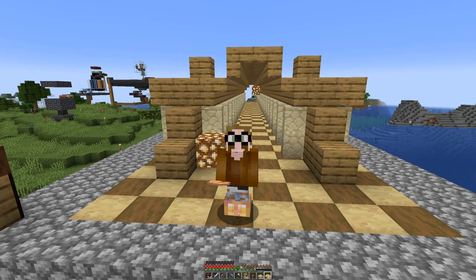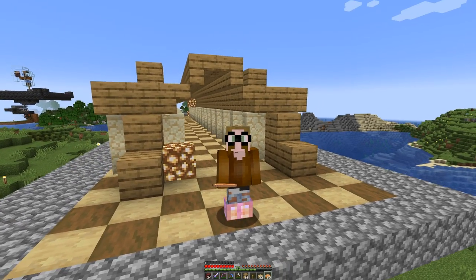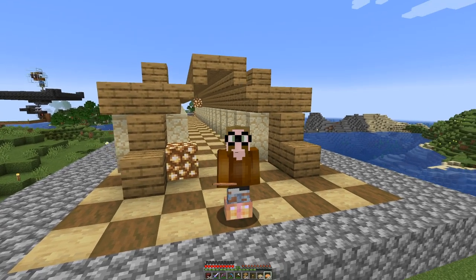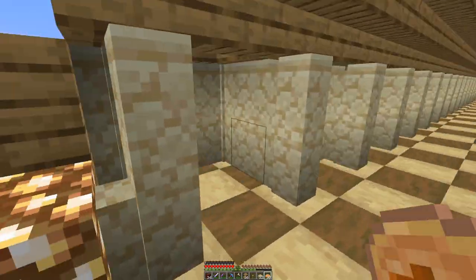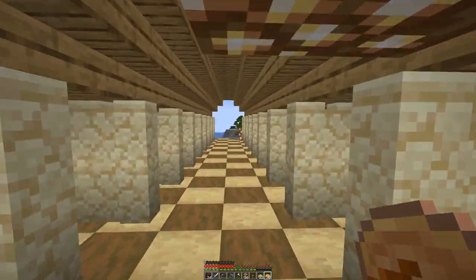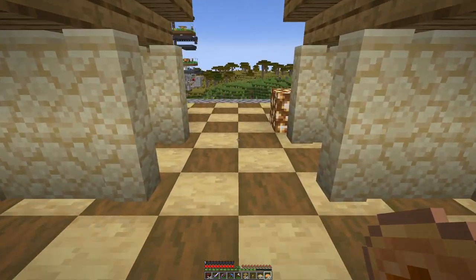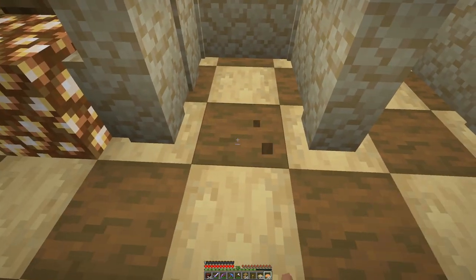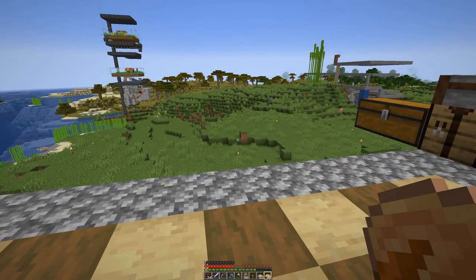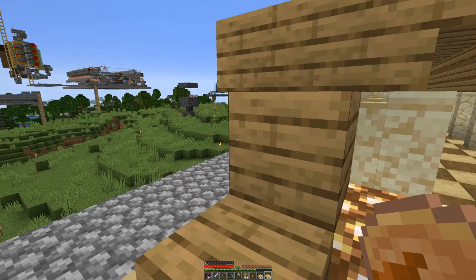The basic structure for our villager trading hall is now laid out. This is only the lowest floor and we should have enough cells here for all the librarians we need. Lighting is still temporary, and ideally I would have preferred dark oak instead of spruce, but with the current setup dark oak is hard to come by.